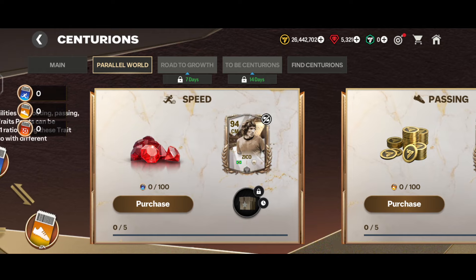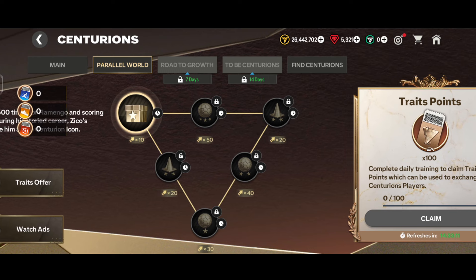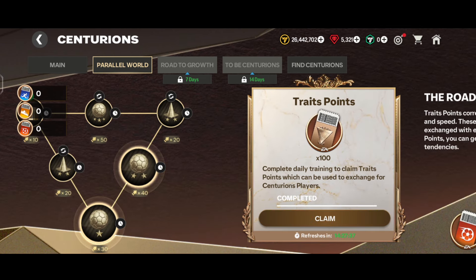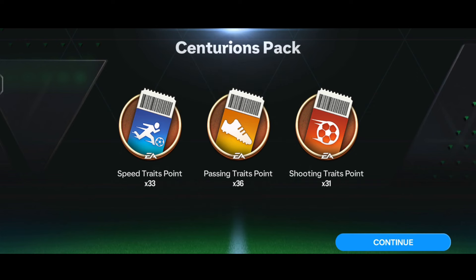I'm going to go for the center midfielder position, so I'm selecting the speed trade. After playing some skill moves and matches — I've completed the daily thing — let's claim it. We got 33 speed trade points, 36 passing trade points, and 31 shooting trade points from the Centurions pack.